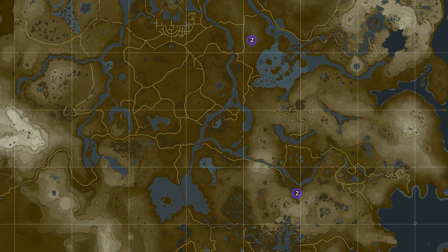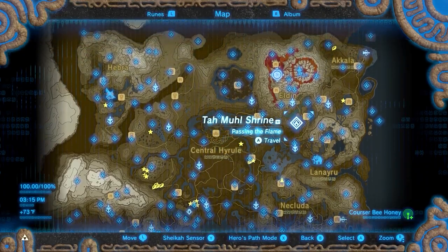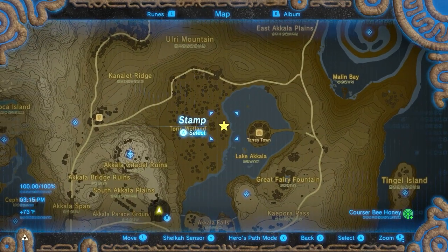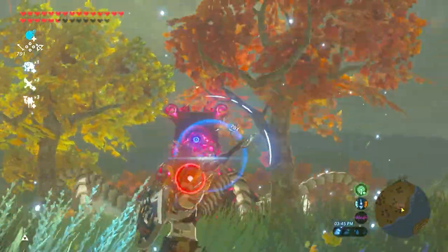For locations, you can check the object map I use — link in the description. First, let's talk about 5 places that have only 1 Cursor Bee Honey, but they're still worth going to because of the materials those locations have, especially if you're a collector like I am.